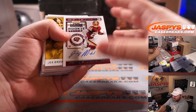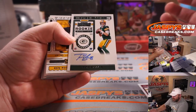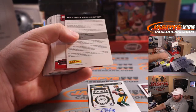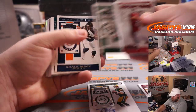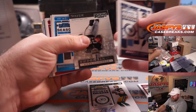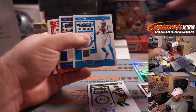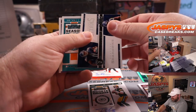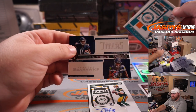Good luck everybody. First auto: Alize Mack, New Orleans Saints — Daniel Festerman. Jimmy Moreland, Washington — Gail Ablo. And Tim Boyle rookie ticket auto for the Packers — Timothy. Five autos in here — we got a redemption. That redemption has got to be our on-card auto. That is Tampa Bay — Daniel Festerman.